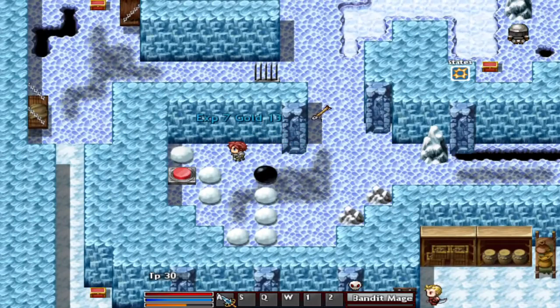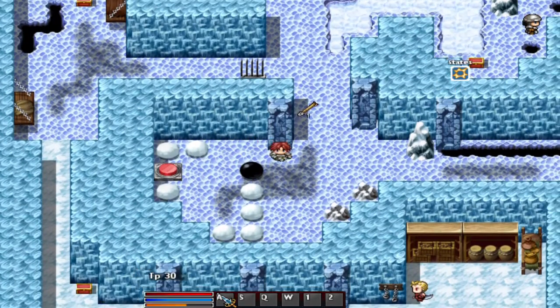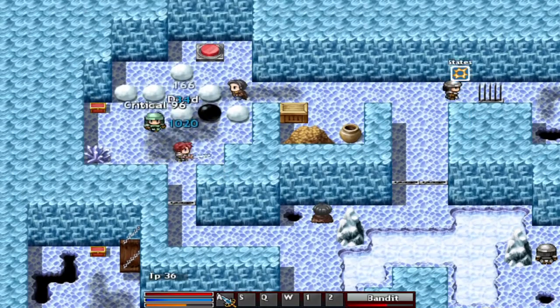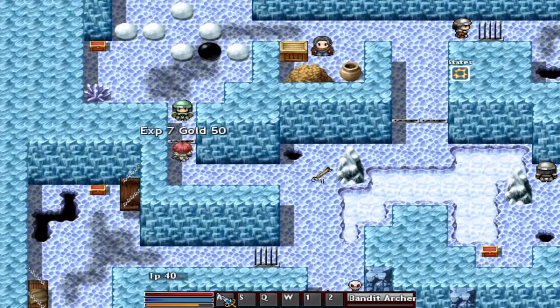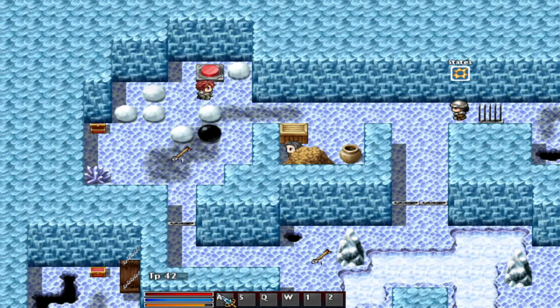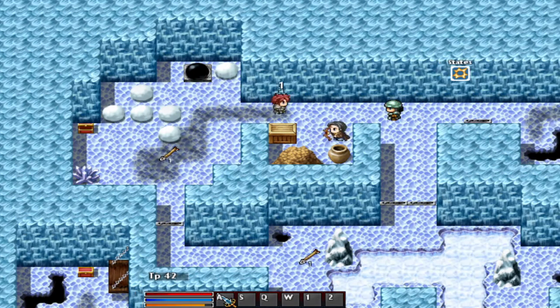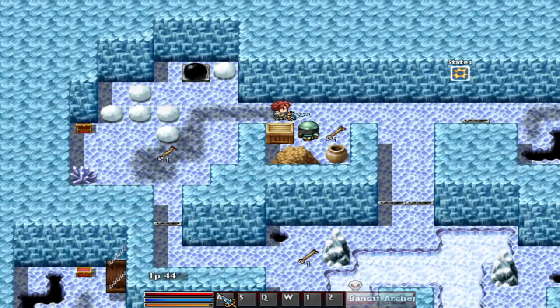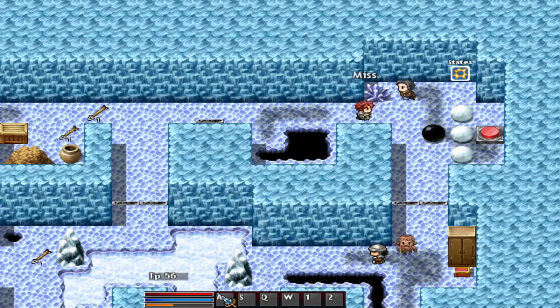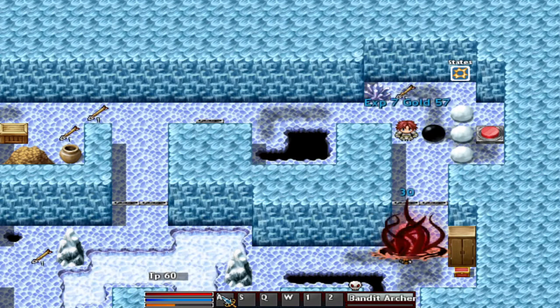There we go. Move this out, move this out. That's gonna open this door. We got two more to do, so let's just go ahead and kill this guy first. Alright, we are level three — great. We're not gonna be doing anything towards our level right now, we're just gonna mop the floors with these guys.